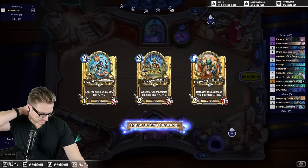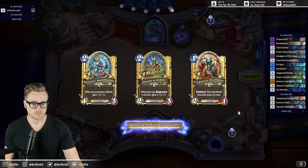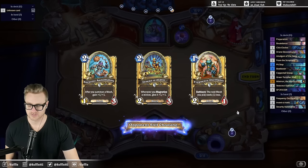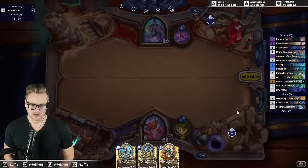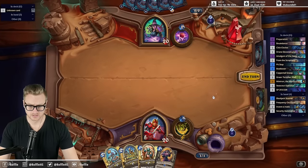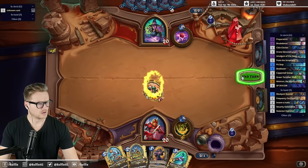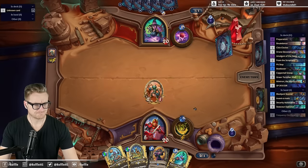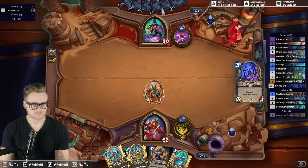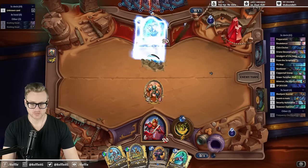Where do you get the thumbnails for the lives? There's a website — the Blizzard Press Center — that has the full-res images. But they are also promptly added to the Hearthstone Wiki, or at least the new one. The one that's on wiki.gg, not the old Fandom website.